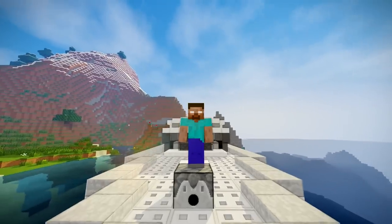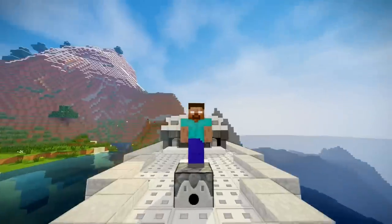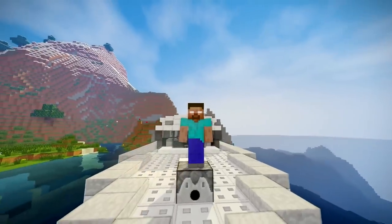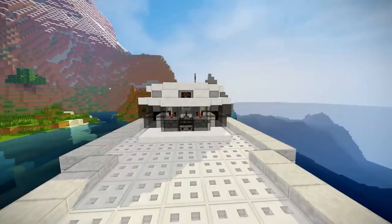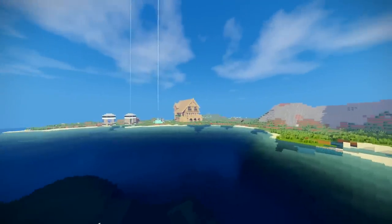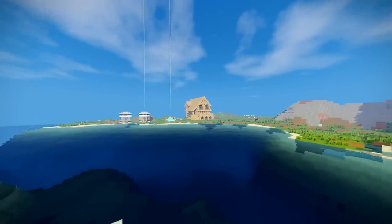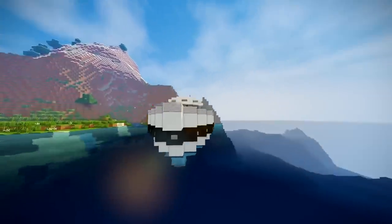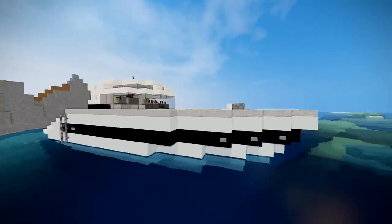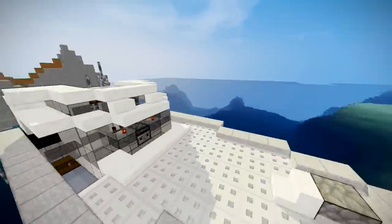Definitely slap the like button, leave a comment with a build you want in the future. Let's have a little look around this awesome boat. I've actually built an oak mansion over there — I'll put that in the description. As you can see, we've got a nice yacht or houseboat, however you want to call it, and I think it's pretty awesome.